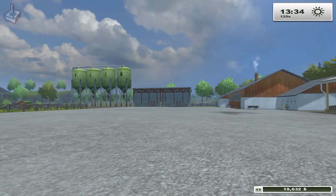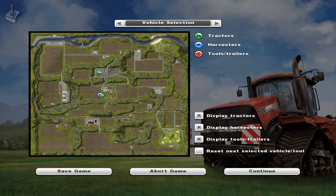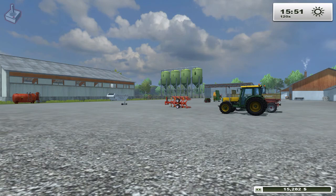To collect this vehicle we could toggle to it by pressing Tab and drive the vehicle back to the yard. However, the quicker way of doing this is to press Escape and scroll across to the vehicle selection map. This map displays all your vehicles and tools you own as well as their locations. You can use this either to fast travel to a particular vehicle or reset vehicles back to the yard. By selecting this option, any items you purchase can be reset to the yard, negating the need to drive the vehicle back.